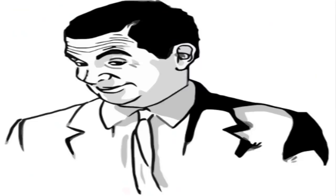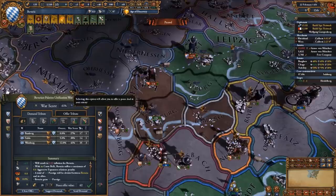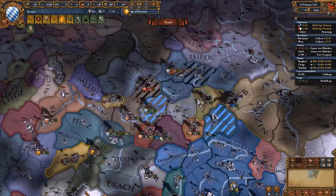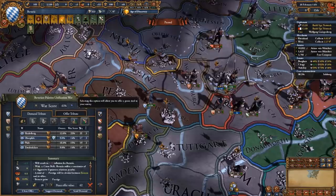Würzburg has fallen and we're gonna peace them out - just going for trade power, war reps, and a little bit of cash. I'm focusing mostly on war reps and trade power because my ally Saxony is gonna get a cut of the money. We also managed to siege down Heidelberg, so we're pretty close to peacing out the Palatinate as well.